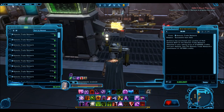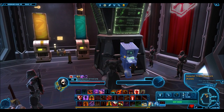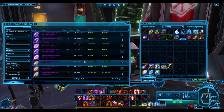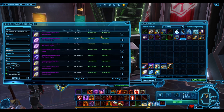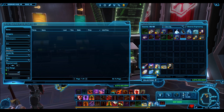Here are some tips to increase your ease of access. When you hold shift and left click on a certain item, it will automatically populate the search bar on the GTN, allowing you to really easily search for that item and see what it's being auctioned for. I didn't know this for the first one and a half years of playing, and when I found it out, my mind was blown — I couldn't believe how much time I was saving.